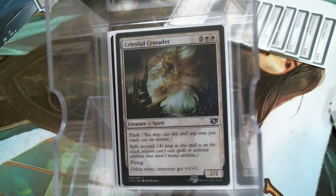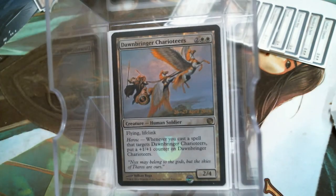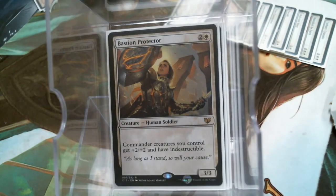Celestial Crusader only contributes Flying, but it also helps the team in other ways by making them bigger. Flying and Lifelink — and this guy contributes Indestructible. Granted, he gives it to your commander, and your commander gives it to everybody else. But hey, he's worth it.